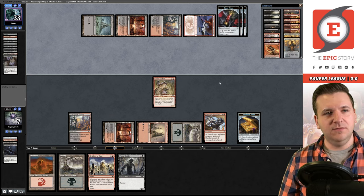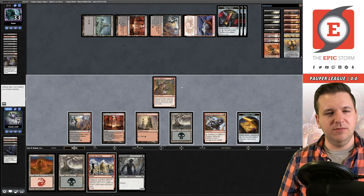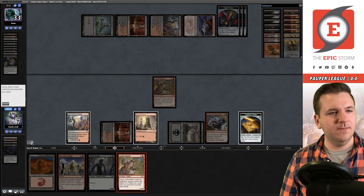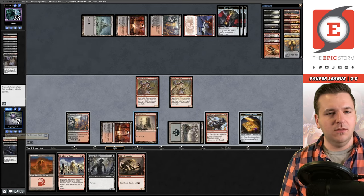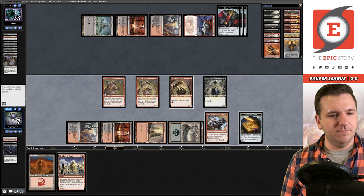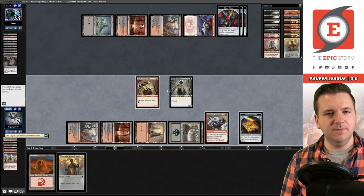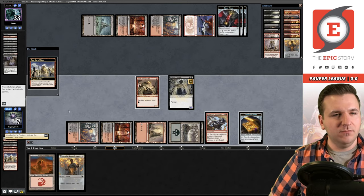They tap out, we draw a Prospector — this is a win. We sacrifice to the Goblin Matron, play the Prospector, sacrifice the Goblin — with that trigger on the stack, cast First Day of Class, go get Introduction to Prophecy. The reason you cast it with the trigger on the stack: when the Goblin comes back, First Day of Class triggers and the counters cancel out. Now we have the infinite mana combo.